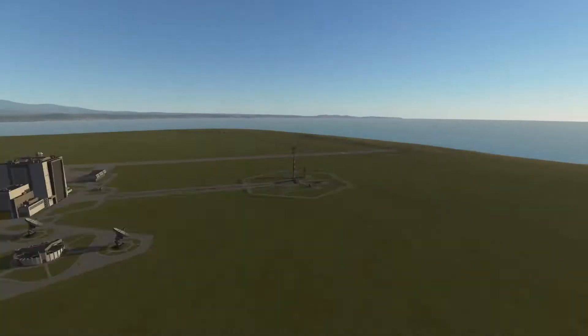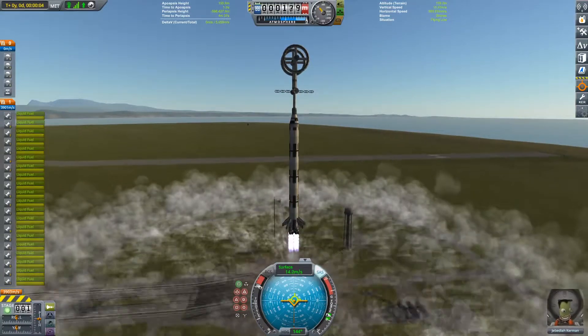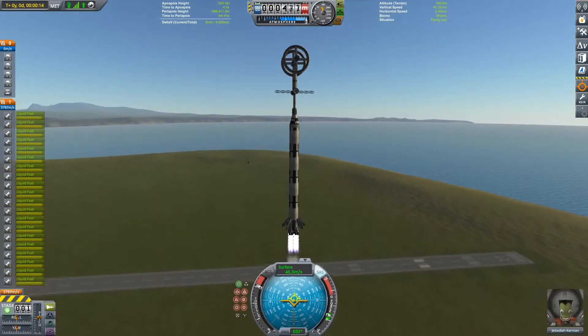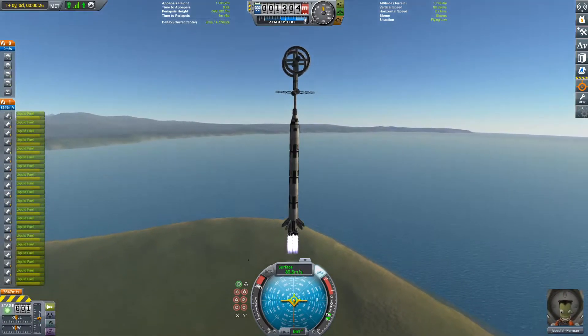Hello everyone and welcome back to another Kerbal Space Program video with me, Oofelsboofel. In today's video we are going to be launching a huge artificial gravity space station in one launch, and also sending up some crew in an SSTO.